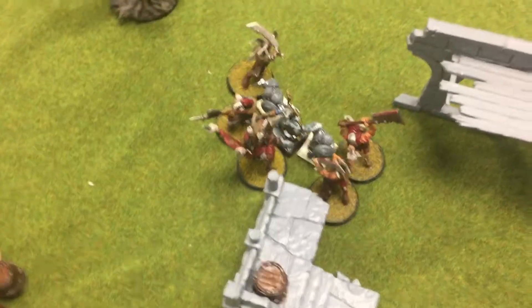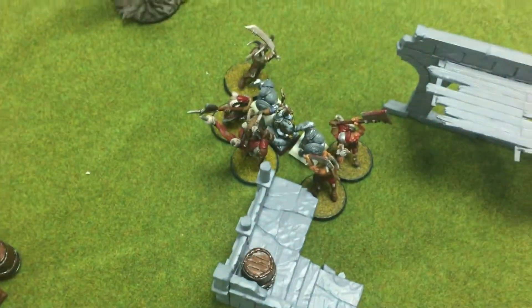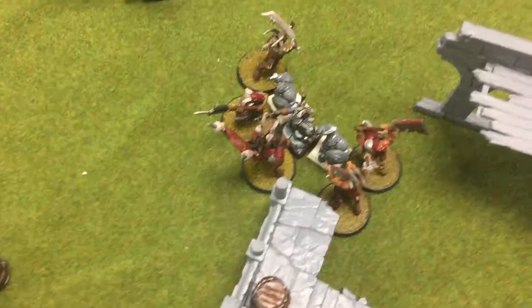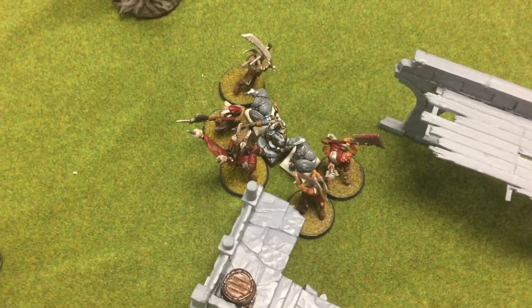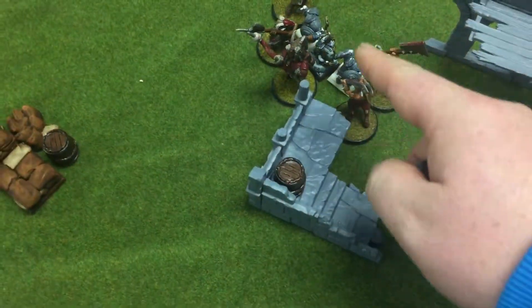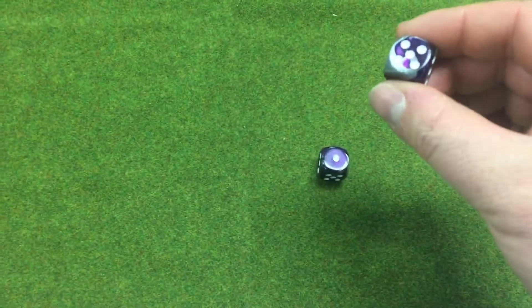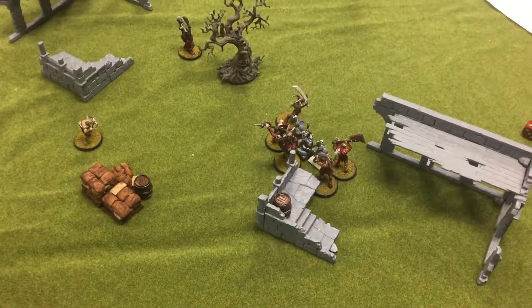We're in the middle of turn five. I charged in — dev raiders in here, my chieftain, flagel, crawl, my two bestigors, and two gors have charged in. My two bestigors have double hand weapons along with my chieftain, so they'll attack last. The two gors who charged get to attack first. We do this one here — he has double hand weapons, two attacks, Weapon Skill 4, needing fours to hit. One hit. Attempt to parry — parry roll failed. Toughness 4 versus Strength 3, so I need a 5 — that's a two, so nothing.